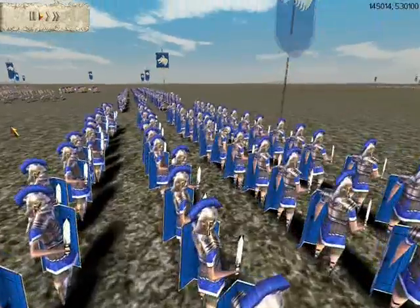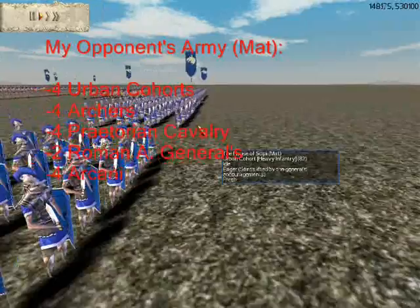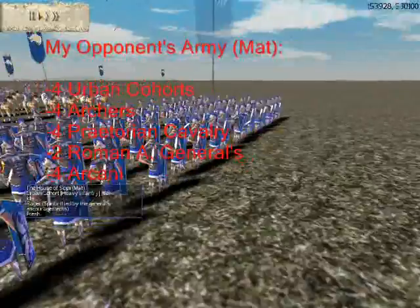Now let's take a look at my opponent's army. His army consists of 4 Urban Cohorts, 4 Archers, 4 Praetorian Cavalry, 2 Roman Armored Generals, 4 Arcani, and 1 Murmillo Gladiator.